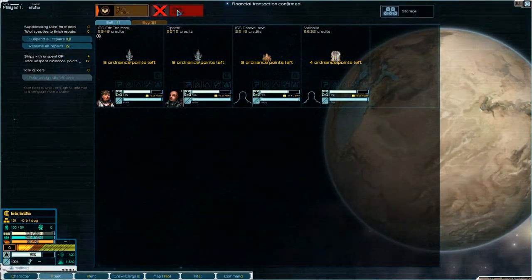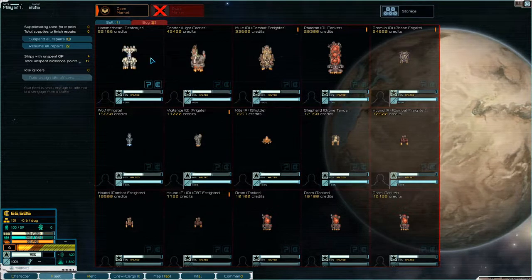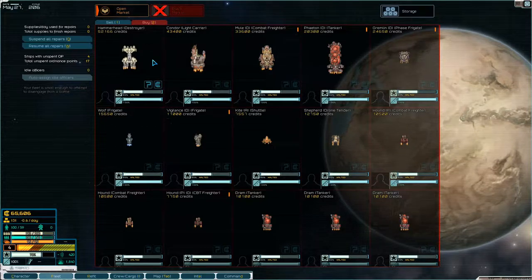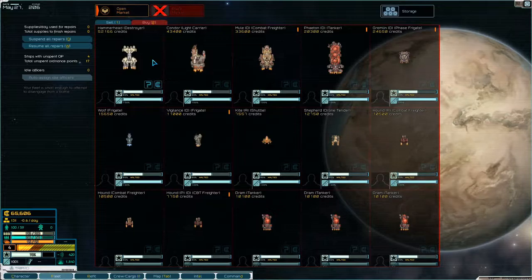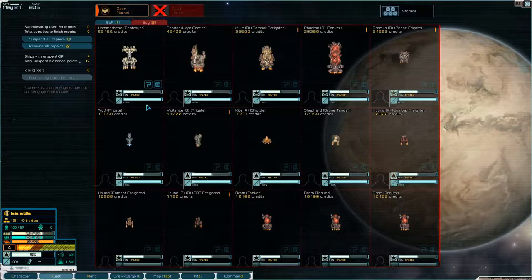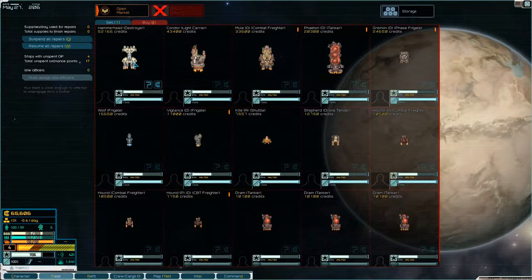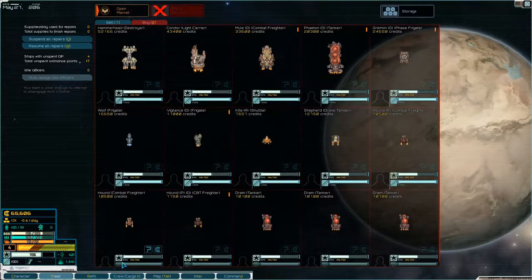Fleet, black market, buy. Now, we were looking at the hammerhead here but I don't think I'm gonna get it. I think I might get another wolf instead. Don't get me wrong, it would be really nice with the hammerhead, but can we even fit it out?